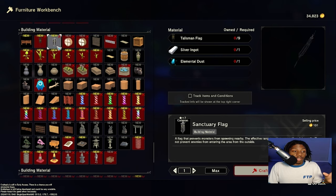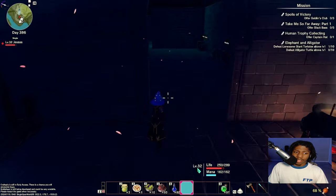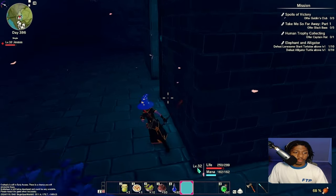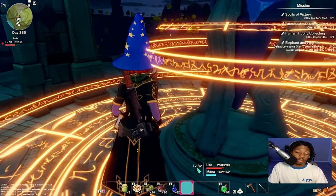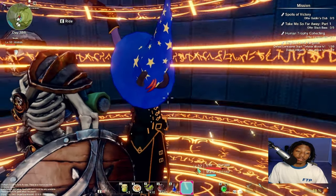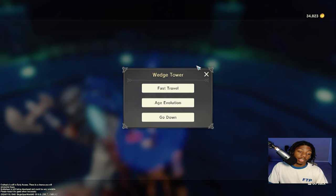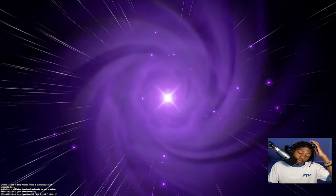Each talisman flag can be made very simply, so I could make nine of these easily. But a single sanctuary flag requires nine talisman flags. So that means — do I need nine of these? I'm pretty sure it said I need nine, but I don't want to overstress myself and go make nine when maybe it's simpler than that. Even if I have to make nine and go collect a ton of monster dust, I'll do it — by golly god, I'll do it.